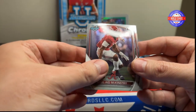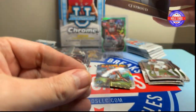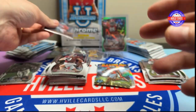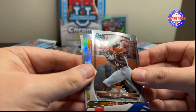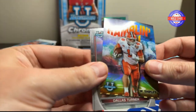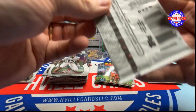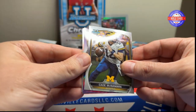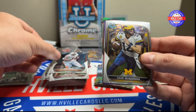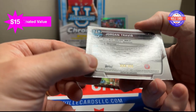CJ Stroud on the Invicta. Kool-Aid McKinstry. Jermaine Burton. CJ Stroud. Next pack — Jermaine Burton, Isaiah Naor, Will Shipley, Dallas Turner, and Phil Jerkovic. Cade McNamara, Keyshawn Smith, Nolan Smith. Jordan Travis, 350 out of 399.